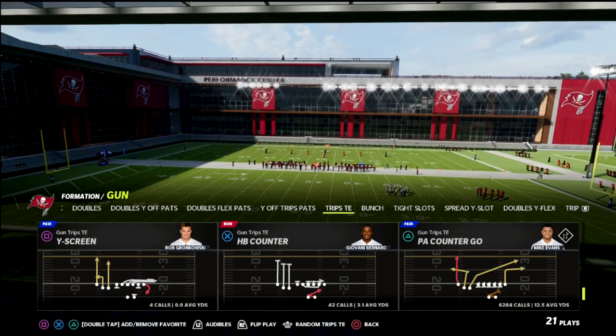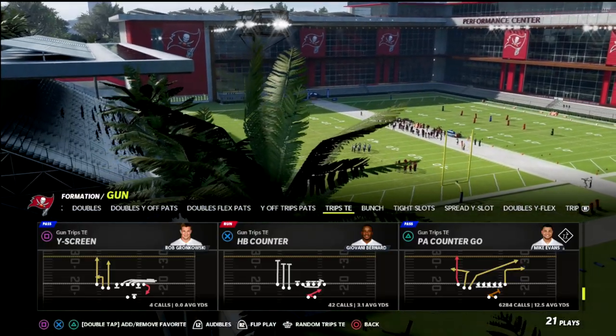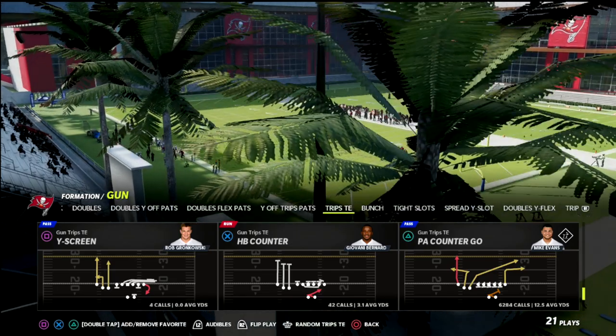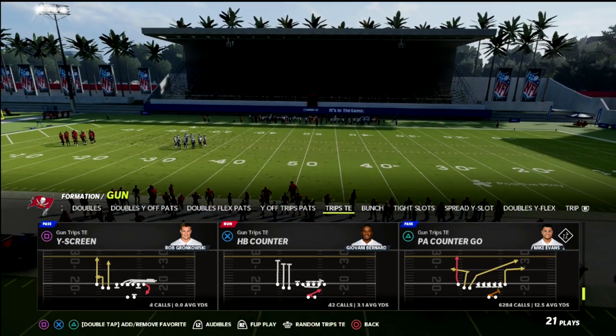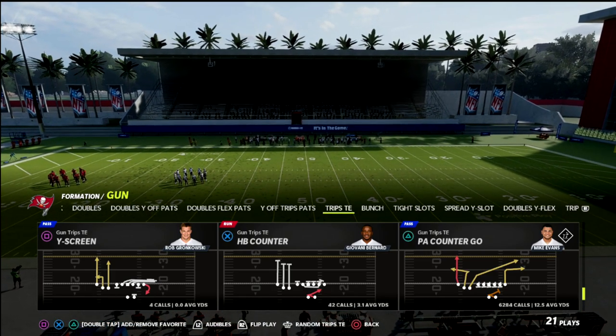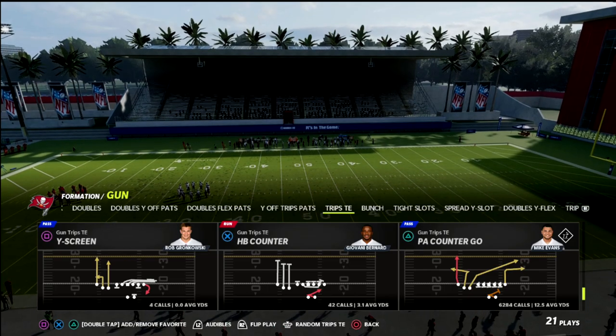In this video we're going to be talking about PA Counter Go. The beauty of this setup does not require hot route mastery. It's a great wide side setup — we want our trips, our three receivers, to the wide side of the field. This concept does a great job whenever they start to try to over-adjust and stop some of our base setups out of the PA Counter Go.